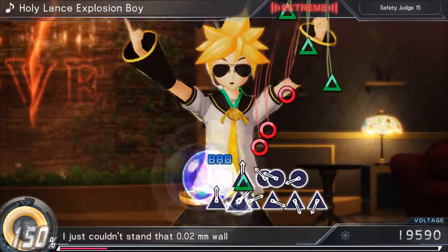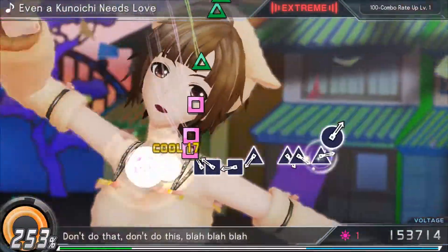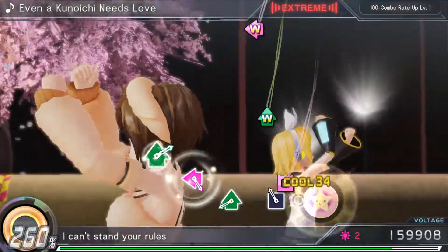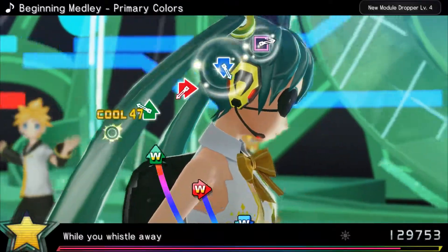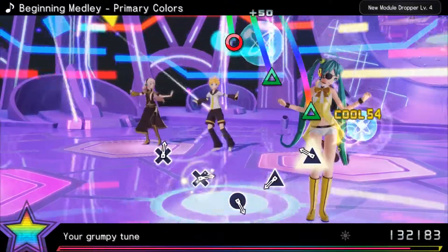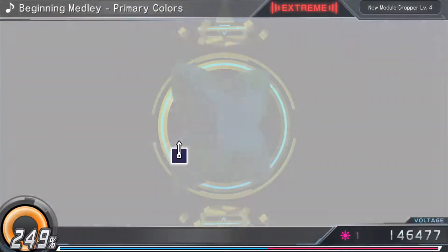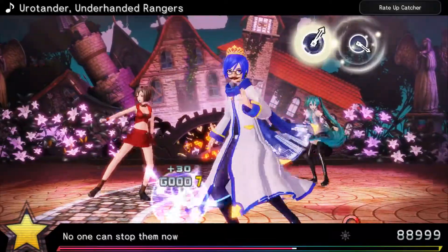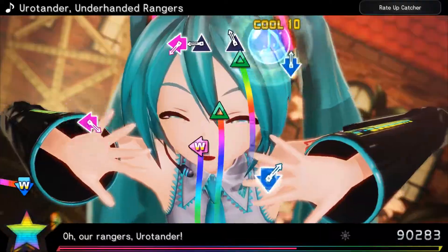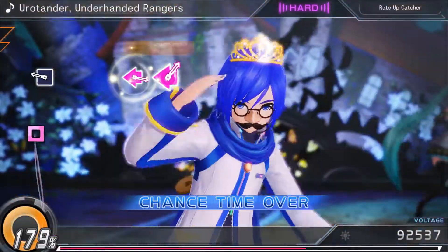Diva X does away with the shop and there's no Diva points either. After the voltage gate fills up you clear the song, and filling it in excess gives you rewards at the end of the song, which range from accessories to gifts for the returning Diva Room. Costumes, however, are a different story entirely. To get these, you need to fill up the chance time meter, same as before. Instead of causing a stage gimmick, this time it causes a Magical Girl-style transformation, which grants you the costume. Here's the problem: for one, you have to actually succeed in chance time, so if you don't fill the gauge — or, god forbid, miss the final note — you forfeit your chance at a new costume for that song.